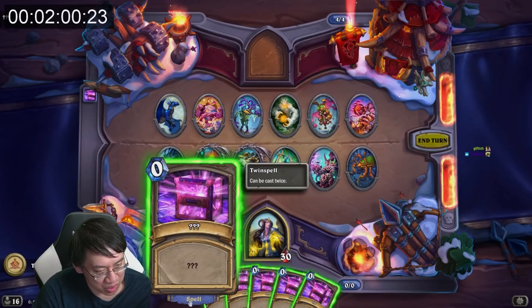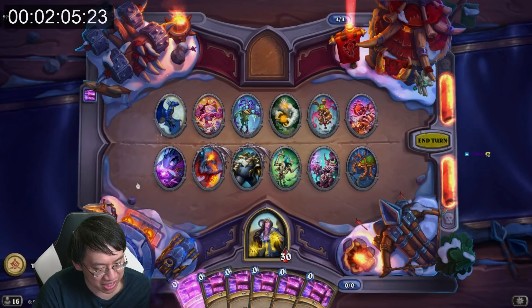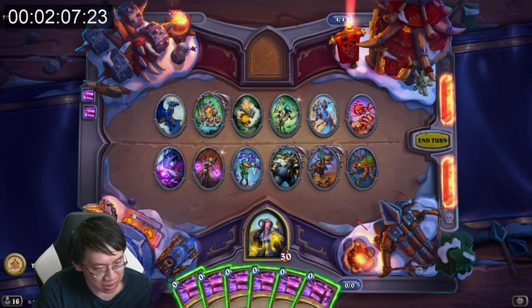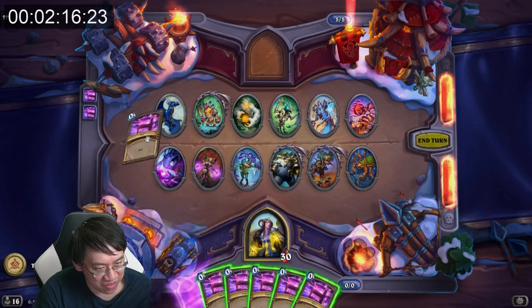Wait — Echo. Twin Spell can be cast twice, so I guess this would be the last time I can cast that. Wait, it swapped cards? What happened?